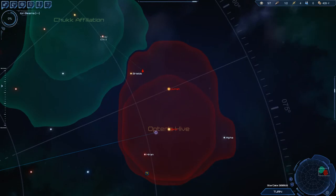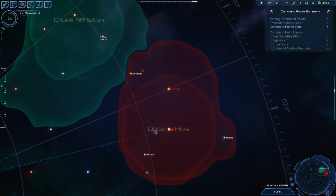Command Points is the ability of your empire to support fleets or ships. The more Command Points, the more ships and fleets you can have. You start with five and get two for every Star Base. You get more Command Points when you build more Star Bases or develop other buildings like the Command Center or the Battle Fortress.